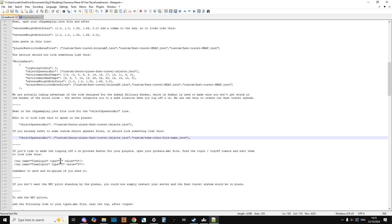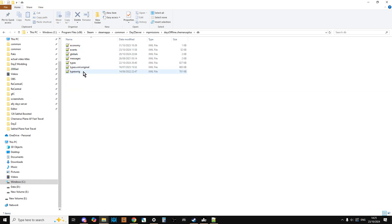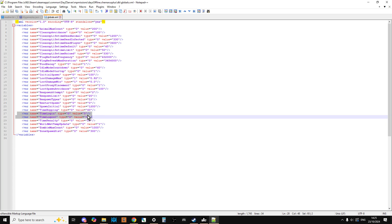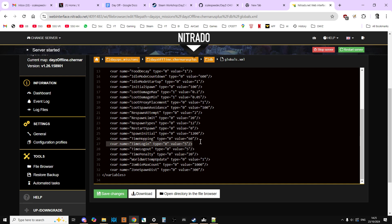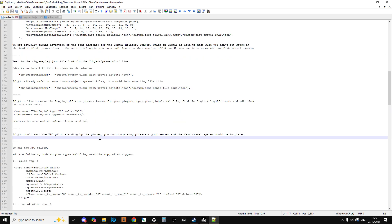When using this system it's a good idea to reduce login and logout times so players can travel faster. Go into the DB directory, open 'globals.xml', find 'TimeLogin' and 'TimeLogout', and change them from 15 seconds to 5 seconds. On your Nitrado server, that setting is under the equivalent section — I've already changed mine. One thing I should have mentioned earlier: you should stop your server before making these changes. It's probably better to read the instructions rather than follow along with me in these videos.